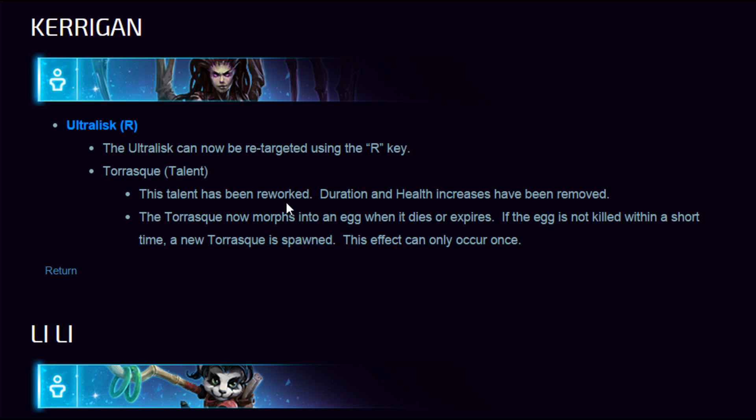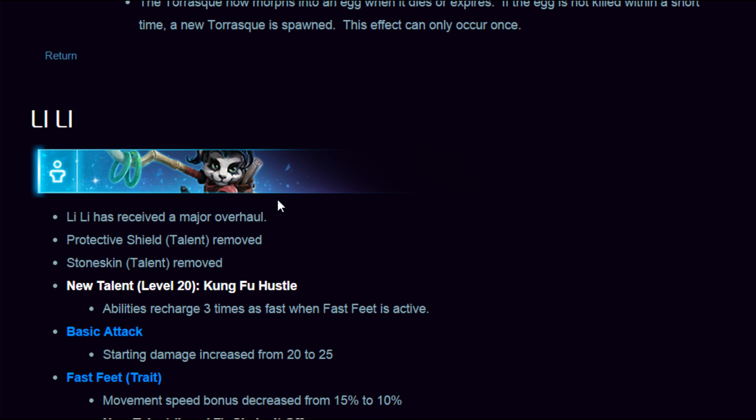Kerrigan — Ultralisk can now be retargeted using the R key. The Tyrant talent has been reworked: duration and health increases have been removed, and the Ultralisk now morphs into an egg when it dies or expires. If the egg is not killed within a short time, a new Ultralisk is spawned — this effect can only occur once. So when the Ultralisk dies it can respawn, which is very cool.